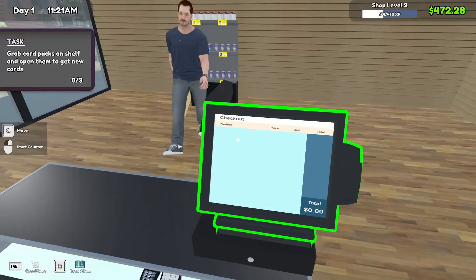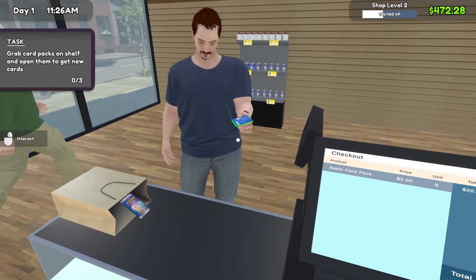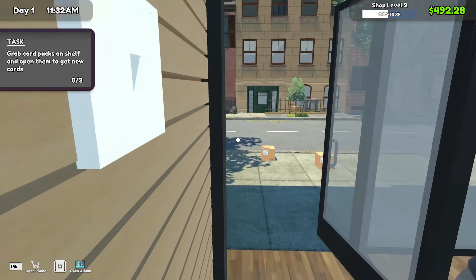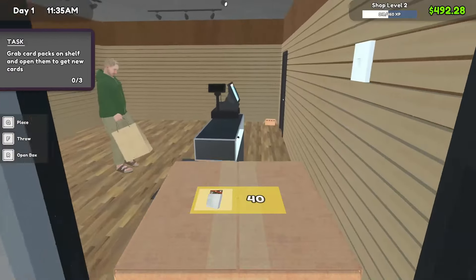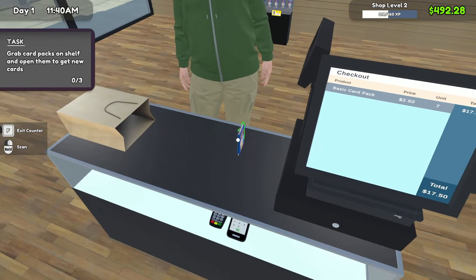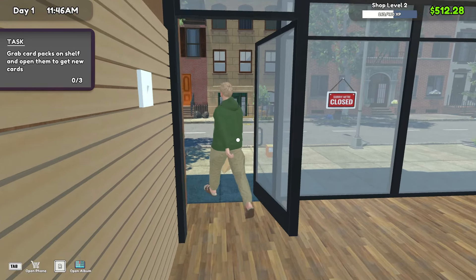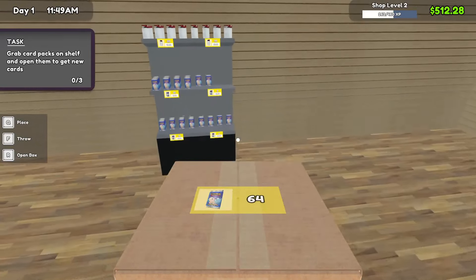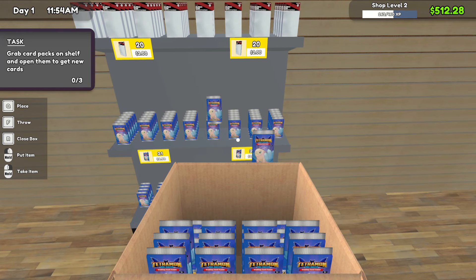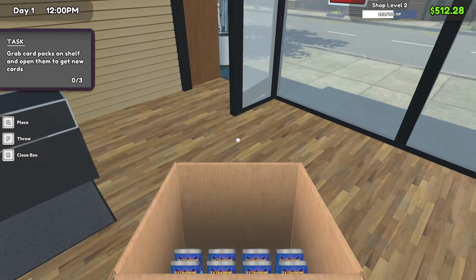I'm going to set the anti-stink spray off to the side for now. We'll get these guys all checked out and on their way. Save this extra pack of sleeves, set that off to the side — that'll be our product we have on hand. Another $20, thank you sir. Thank you for visiting Sheffrey's Collectibles. Now the real fun begins — let's stock a little bit back onto the shelves so we make sure we got decent product for sale.